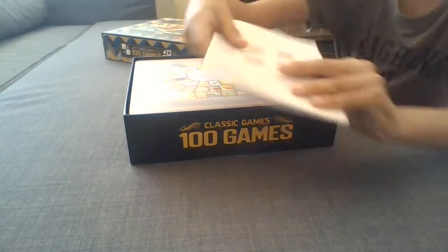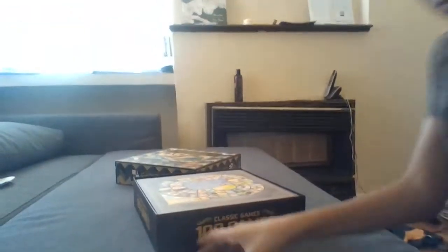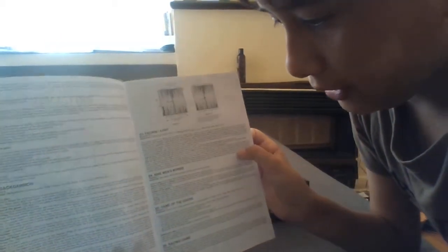So they have the instructions sheet. It just tells you what you do in all of the games - there's chess, Backgammon, Ludo, Nine Men's Warriors, just everything.